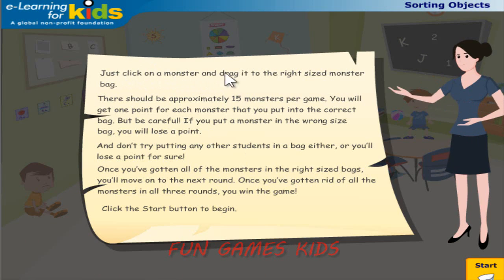Just click on a monster and drag it to the right sized monster bag. There should be approximately 15 monsters per game. You'll get one point for each monster that you put in the correct bag. But be careful — if you put a monster in the wrong size bag you will lose a point. And don't try putting any other students in a bag either, or you'll lose a point for sure.